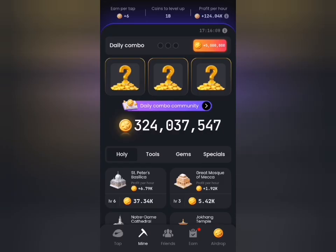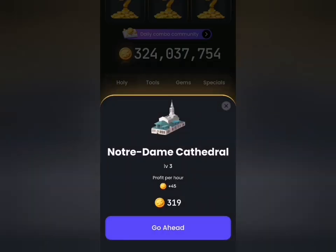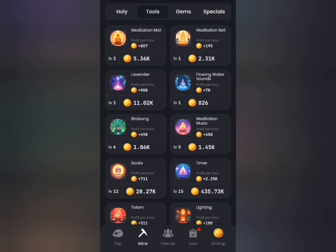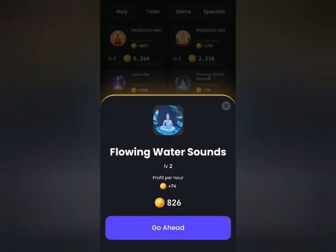I'm going to head to the Mine tab. My first card is going to be under this section — the fourth and the third card for me — displayed on screen. This is my first card and it is under the Holy tab. My second card for today is going to be under the Tools tab and that is the fourth card for me. Just look at the name on screen: Flame Water Sounds.